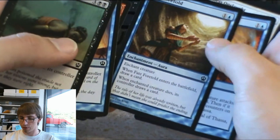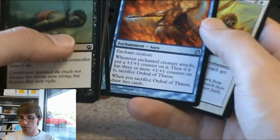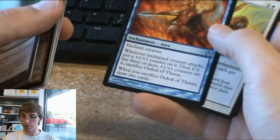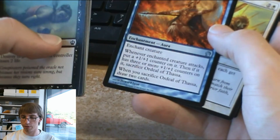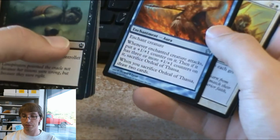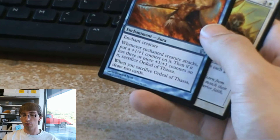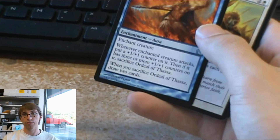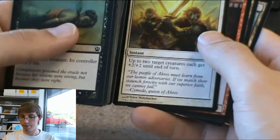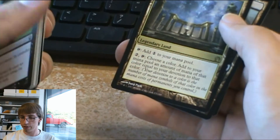A lot of enchantments in this one. Fate Foretold — when it enters the battlefield draw a card, when the enchanted creature dies draw a card. That's interesting. The Ordeal of Theros is really cool. It's one of those enchantments where every time the creature attacks it gets a plus 1 plus 1 counter, and when it has three or more counters, sacrifice it — then you can sacrifice this card to draw two cards. And Shrine to Nyx — yes! Let's land right now.